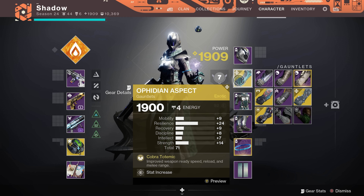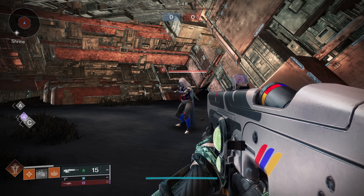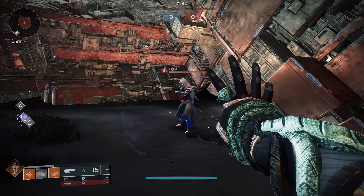Many players believe that the Ophidian Aspect exotic will give you bonus melee range because it says that it does right there in the description. When you actually go into the game and test this though, it's very clear that it does not actually give you any extra range.